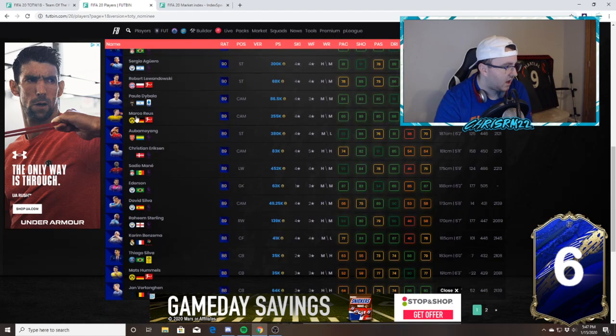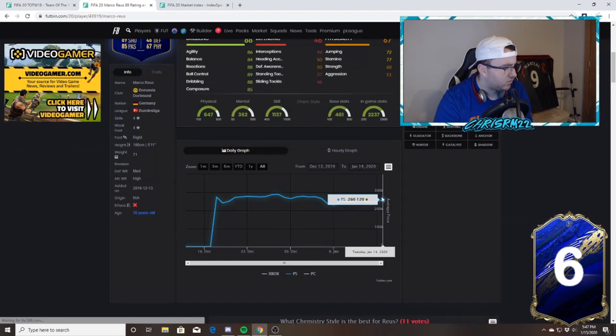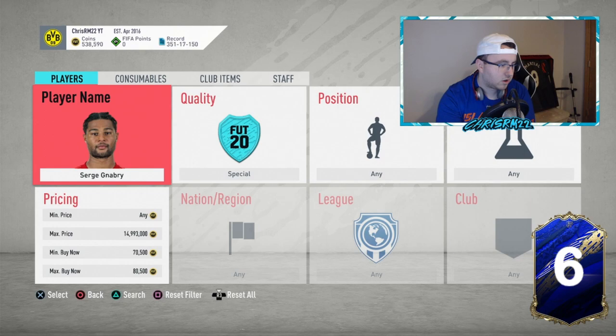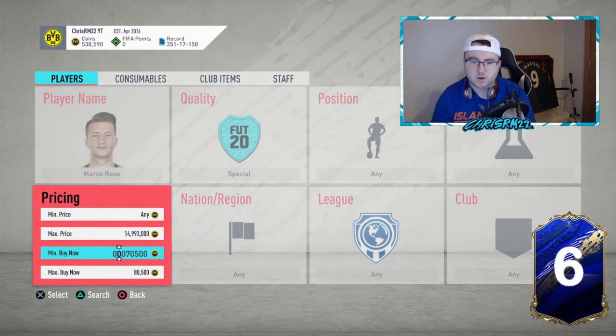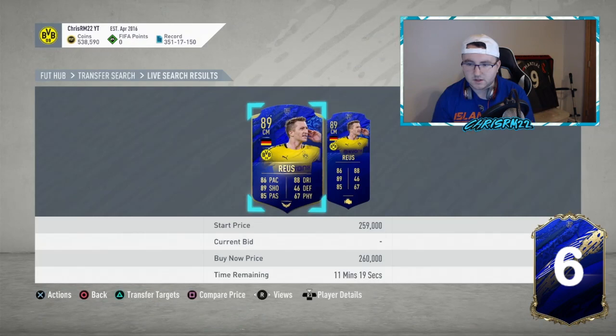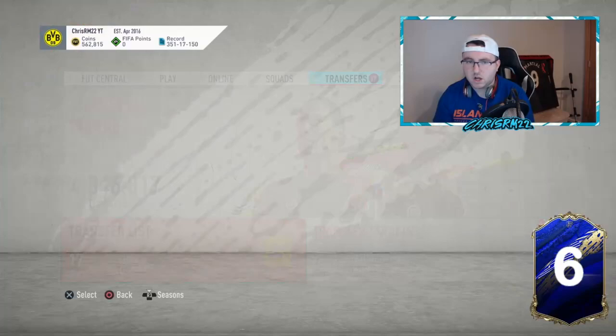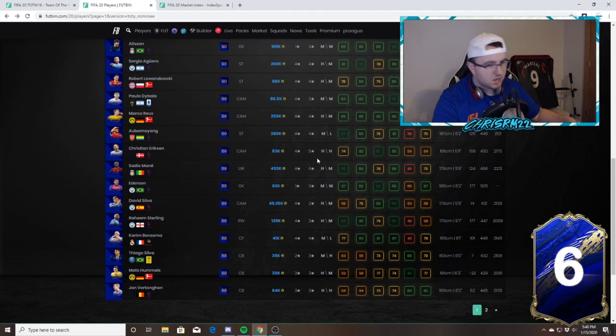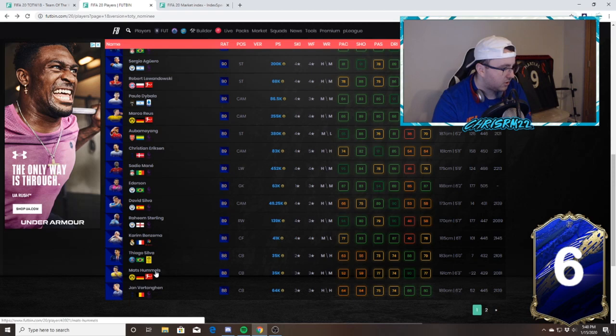Another thing I do is go to FIFA 20 players and look through different tiers of special cards — Team of the Year nominees, Ultimate Scream cards, Europa cards, live gold cards, all informs. Let's take a look at Levendolski at 68k and Royce at 255k — that's a bit lower than where I saw him last at 270k. He's been around 265k, so I just want to see if I can find a 250 or 240 on Royce. It doesn't hurt to look.